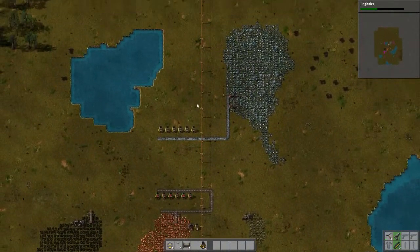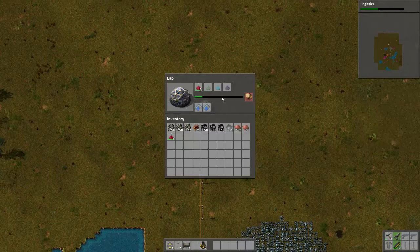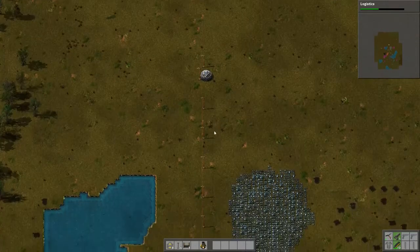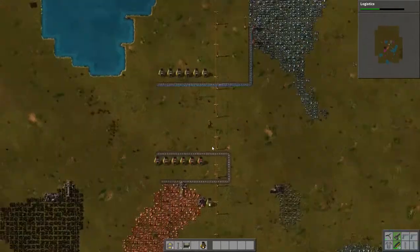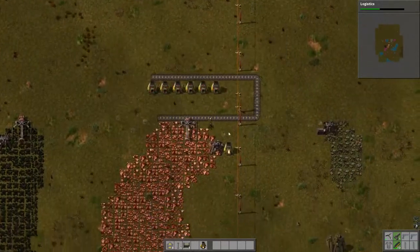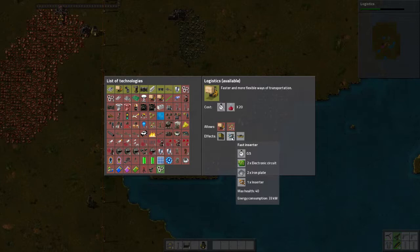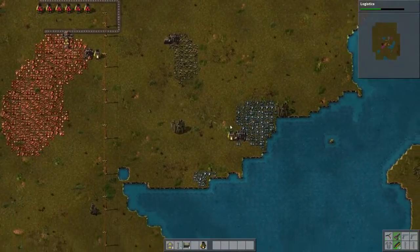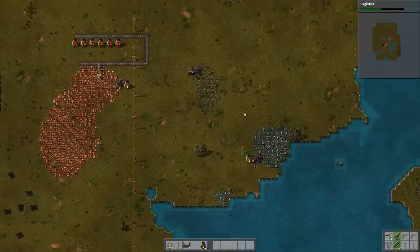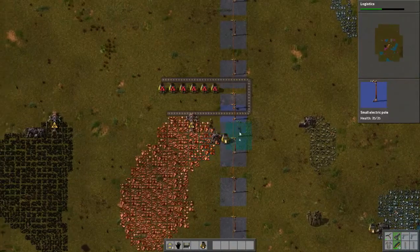The long hand inserters — we'll put the iron plates on the other side and I'll just have some inserters putting it into a chest for now, because we don't really need it right now. Let's get some iron, start building some inserters. Actually I can get some fast inserters from this, so maybe I'll wait a little bit. Fast inserters are always better because we need speed.